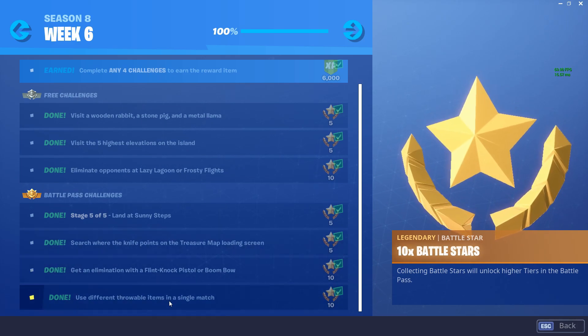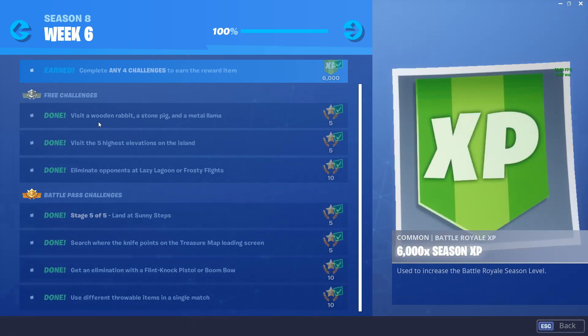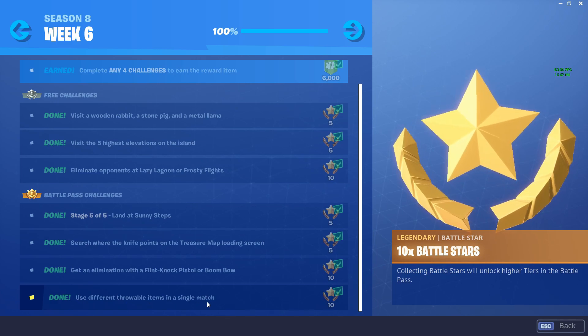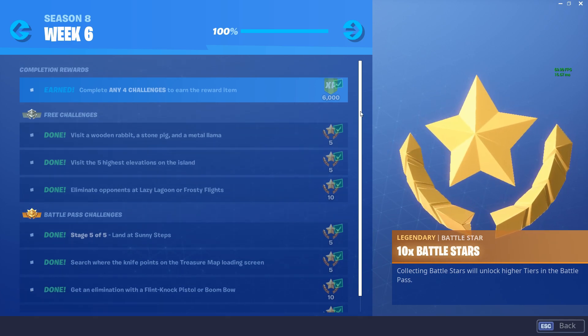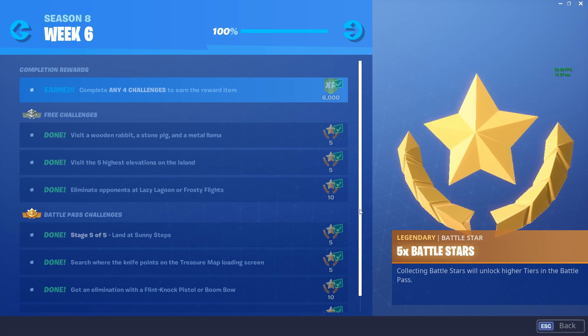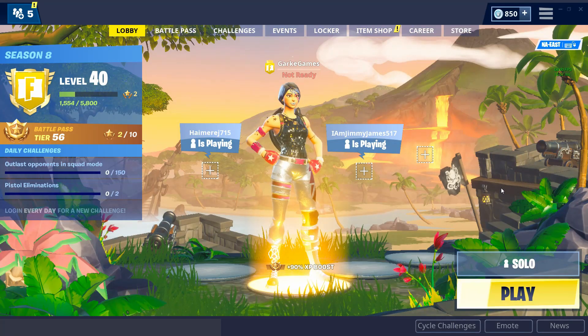The last battle pass challenge for week six is to use different throwable items in a single match. You only have to throw two different items — I threw a stink grenade and a clinger. It was extremely easy, and Team Rumble is probably your best bet for that one.